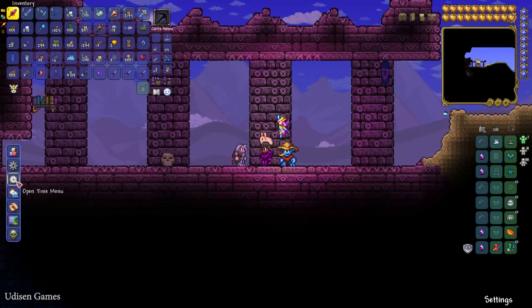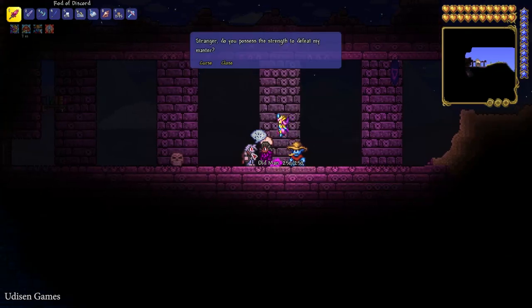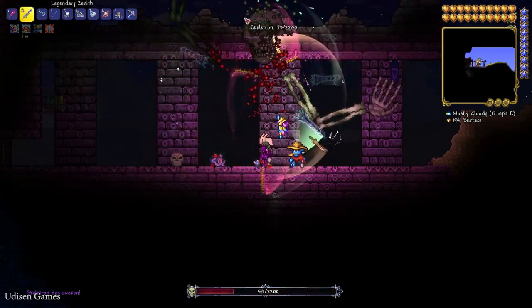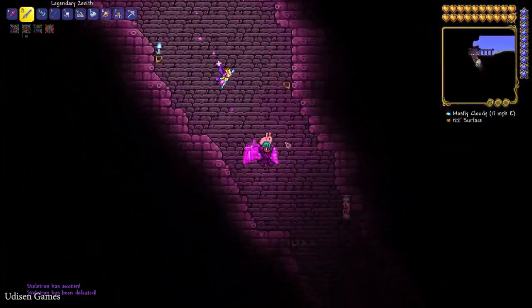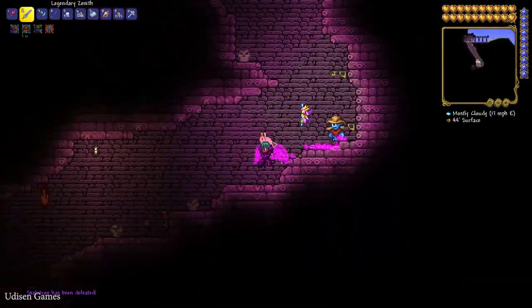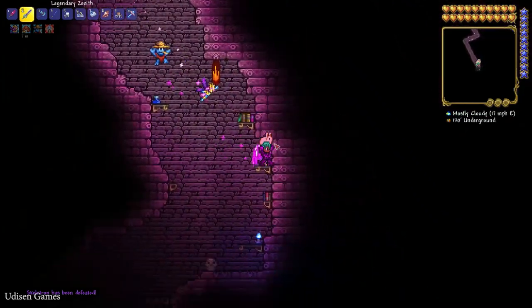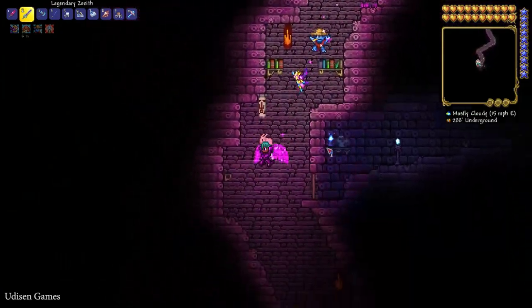Wait for night time and prepare for battle with the flank boss. Press right mouse button on the Old Man and press. The boss will arrive. Kill this boss and go inside the structure.